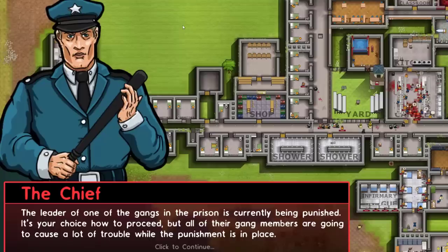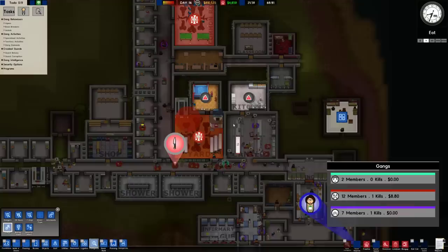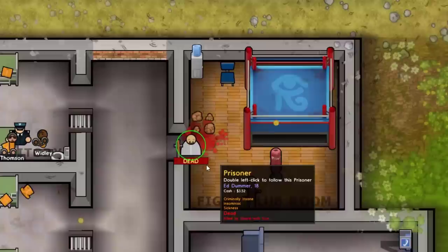The leader of one of the gangs in prison is currently being punished. What if I put him in solitary? Permanently. I don't think they like that — immediately they just started claiming more territory around the prison. Apparently there's a riot in the fight club room. Excuse me, what's going on? Oh God. It was just one guy and they just came and shot him. That's disrespecting the rules of fight club.